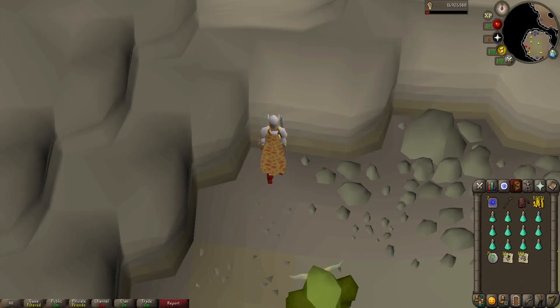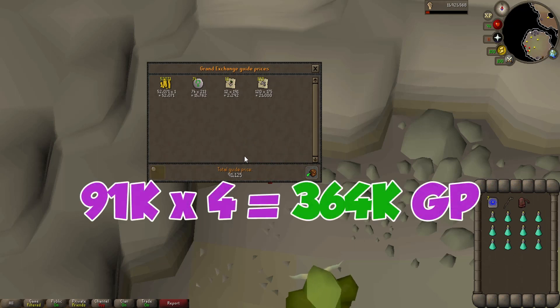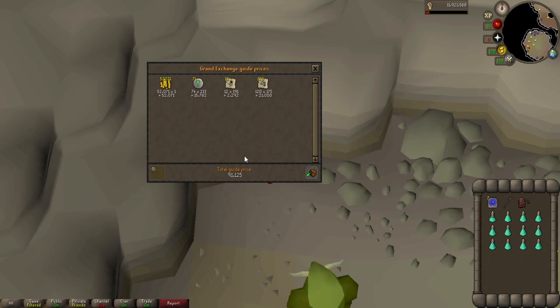Alrighty guys we are back with our first 15-minute price check, let's see what we got. In 15 minutes we have accumulated about 91,000 GP in loot which means we're on pace for about 360k in revenue. This does not include the cost of the prayer potions, so not too bad, but I did expect a little bit better drop luck. So far we got a lot of low level herbs that I didn't pick up. Hopefully our luck turns around and we get a better next 15 minutes.